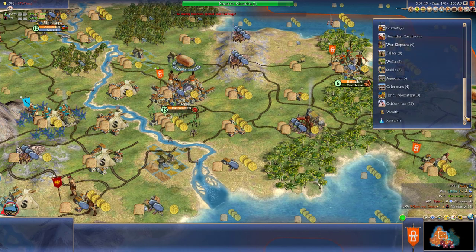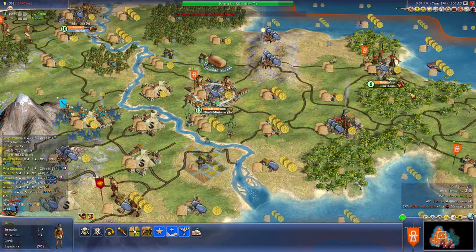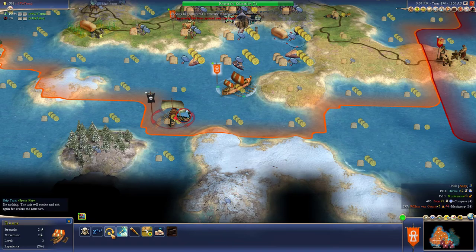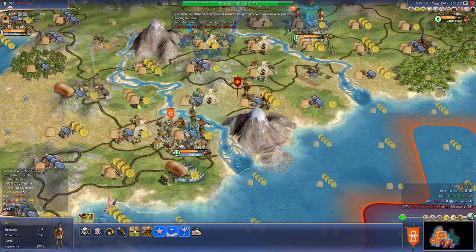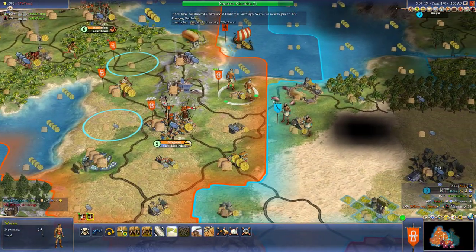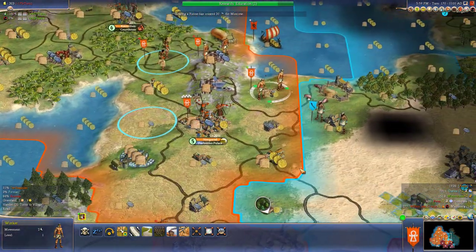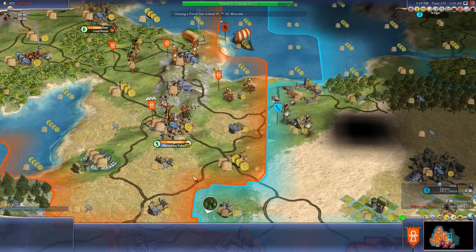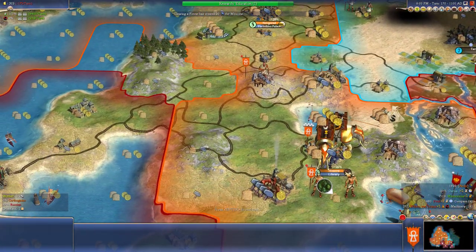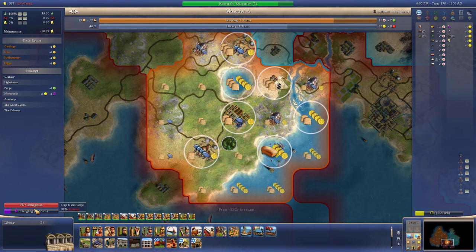We've got the University of Sankore - that's cool. And we've got a scout. We'll do another Hindu missionary. I've gotta be watching out for this guy. Just gonna automate these guys. Need that forbidden palace. So how's Moscow doing with the library? Next turn. We did get our borders - we pushed out our borders. Good.